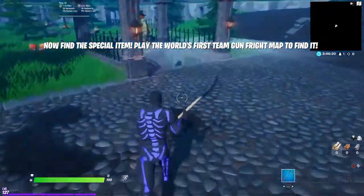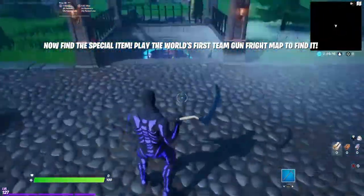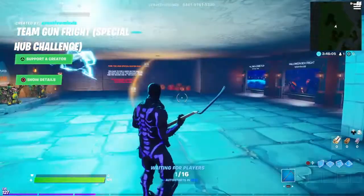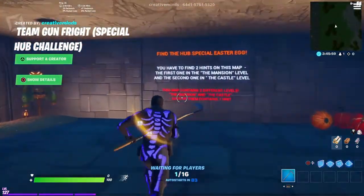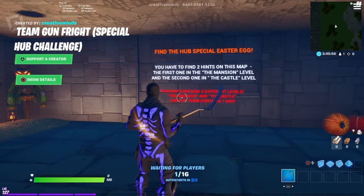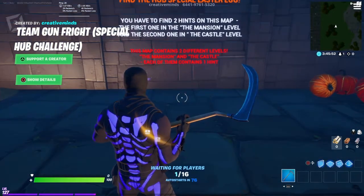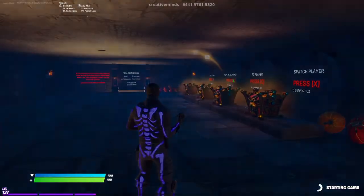That map should be right down here — if you go down the stairs and go to the right, there should be a map right here. It's basically like a zone wars map. Right here it says you have to find two hints on this map: the first one is in the mansion level and the second one is in the castle level. Each one contains a hint. So if you go ahead and start the game...